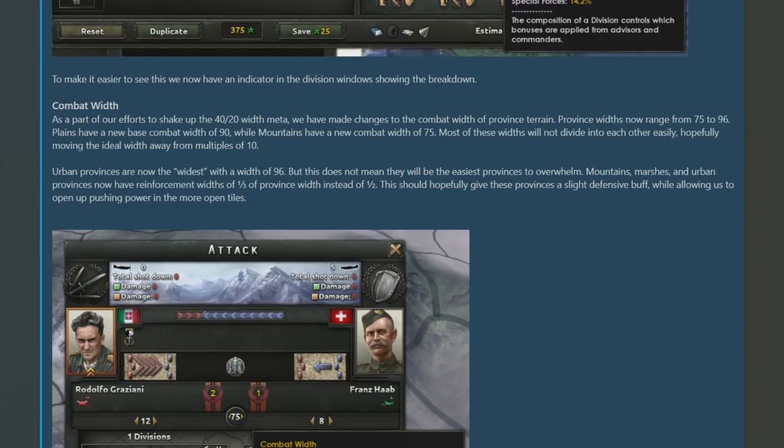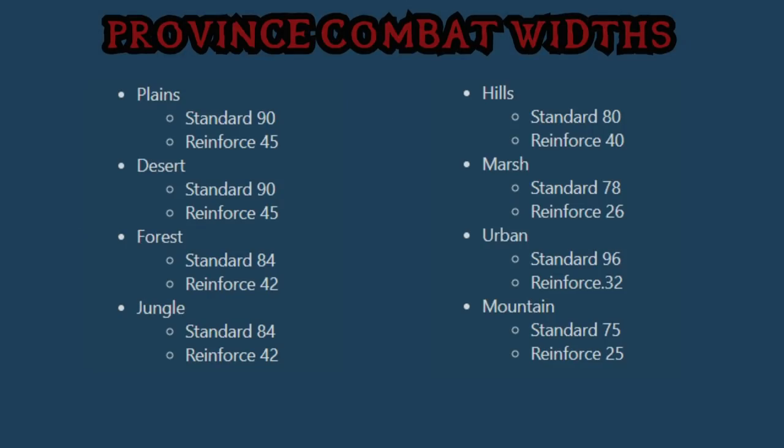In a hope to destroy the familiarity of the 40-20 width meta, going forward combat width will be determined by the individual province terrain, and this varies from every single province in the game. Drifting away from the 80 which was standard for every province, province widths can now vary from 75 to 96 as the minimum and maximum. The new average base for combat width is going to be 90 instead of 80, with plains taking that position. The minimum is mountains at 75, and the new maximum is urban provinces at 96.